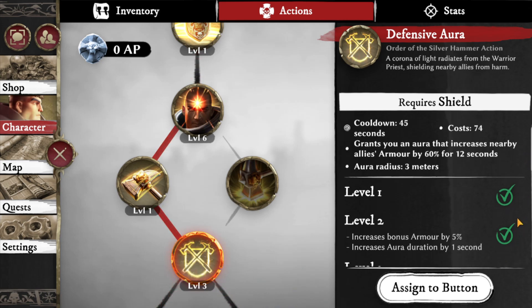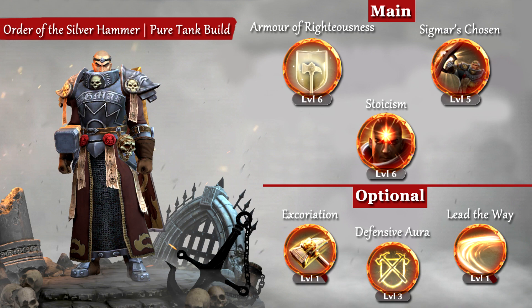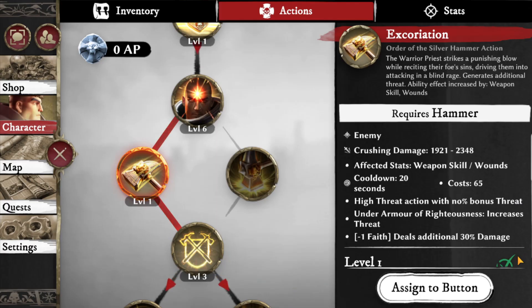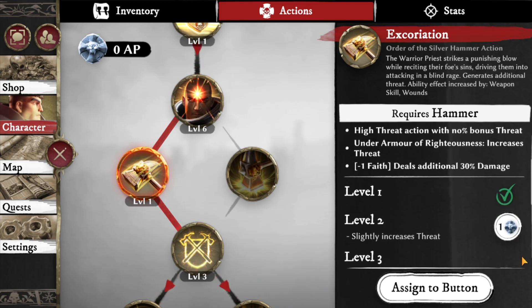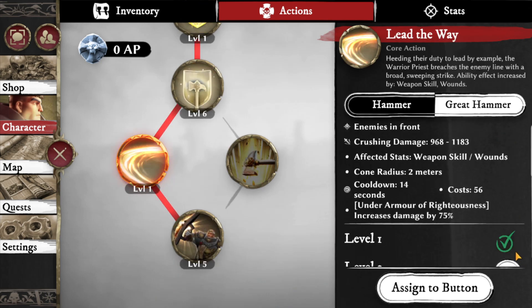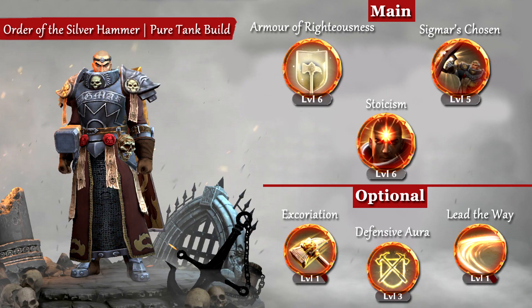Personally I'm not a huge fan of Defensive Aura as I've tested it and it didn't feel like it reduced a lot of damage even at 100%. The two options I can give you are: either go with Escoriation, which lets you gain more threat so you can easily tank swap if there are 2 tanks in your group while fighting bosses, or you can go with Lead Away, which is a nice combo with Armour of Righteousness as it gives you 75% more damage while Armour of Righteousness is active. Because it's a cone ability, if you group up multiple mobs you'll be able to do very good AoE damage. So if you prefer damage go with Lead Away; if you prefer to generate more threat, go with Escoriation.